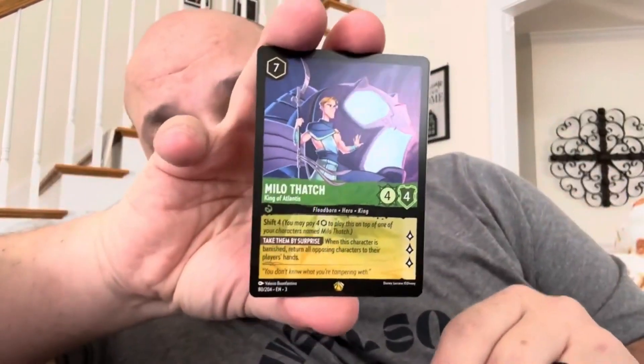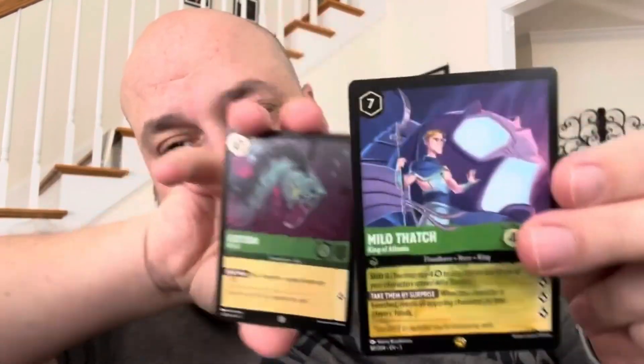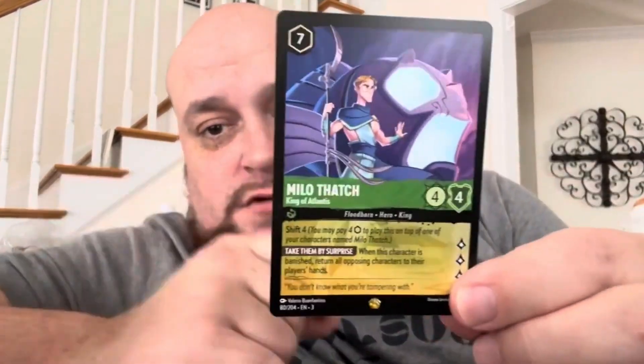We pull a legendary Milo Thatch! We'll take a look at it. We have a Foil Flotsam. Milo Thatch — he's a Shift 4, 4-4. He quests for 3, and he has Take Them by Surprise.